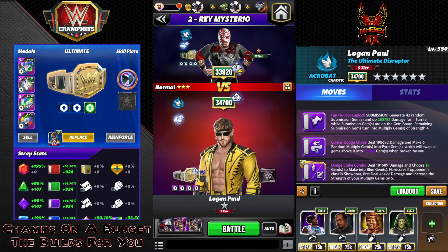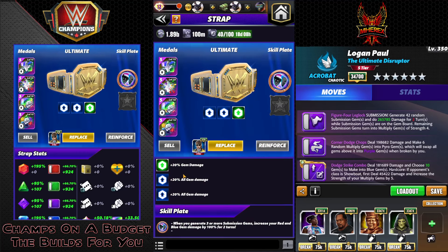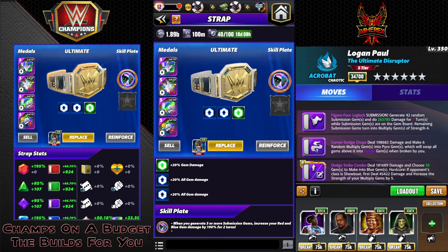This is my Logan Paul on a budget, so let's take a look. Starting off with the strap — it's the 20 Percenter. Fury ones. The skill plate is a sub plate, which I said would mostly be just sub or MP plates, no ultimate. When you generate three or more submission gems, increase your red and blue gem damage by 100 for two turns.